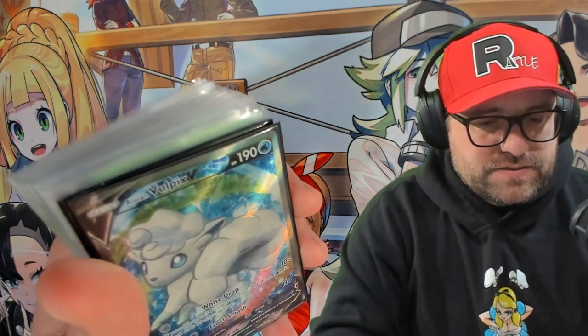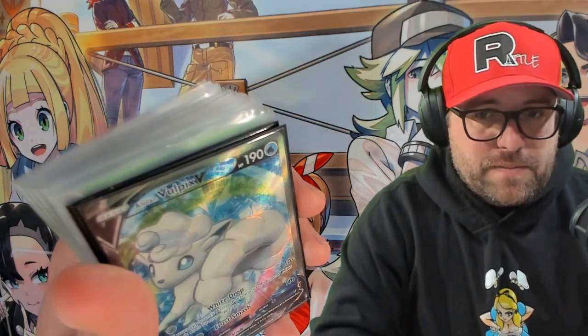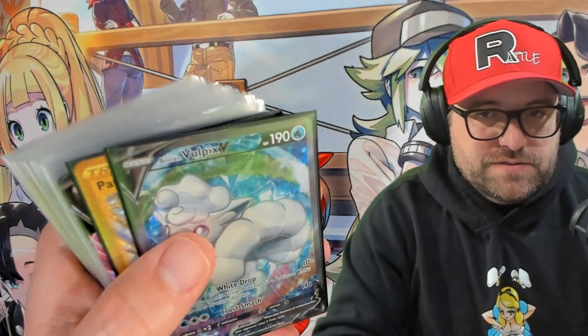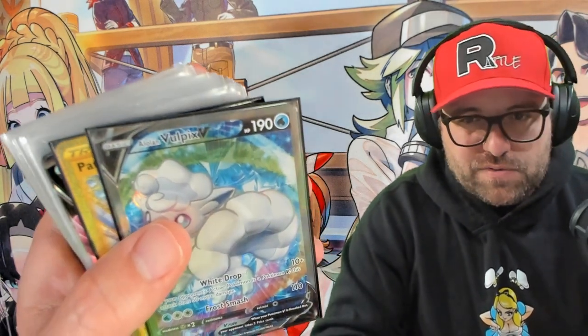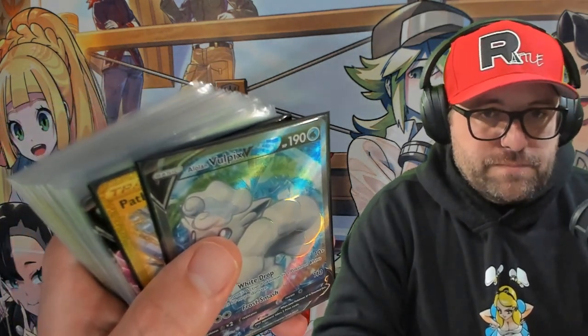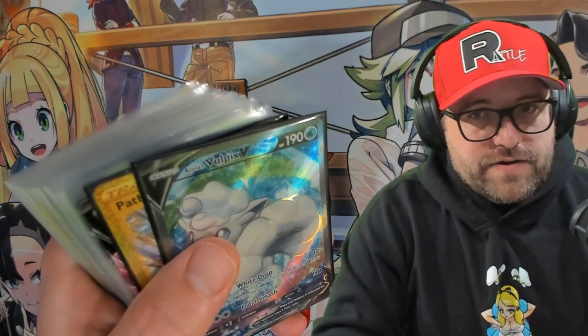I guess we'll call it an Aerodactyl hunt because I've pulled the Tina a couple times now. Aerodactyl is still nowhere to be found. We got a bunch of Lost Origin Build and Battle Boxes - well, they're Build and Battle Boxes but they got boosters in them. We got some cases of those and we're going to go through them to see if we can pull that very elusive Aerodactyl.